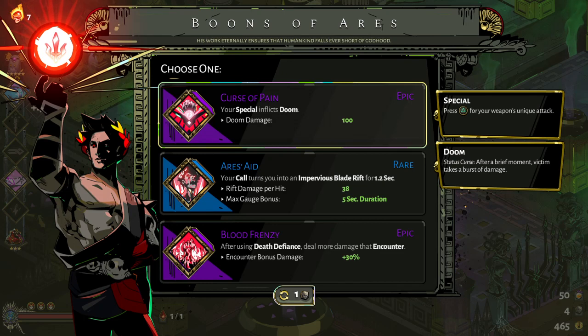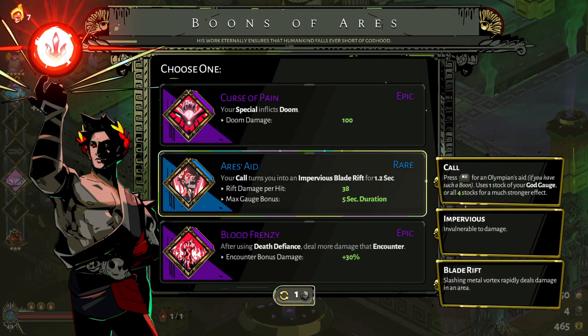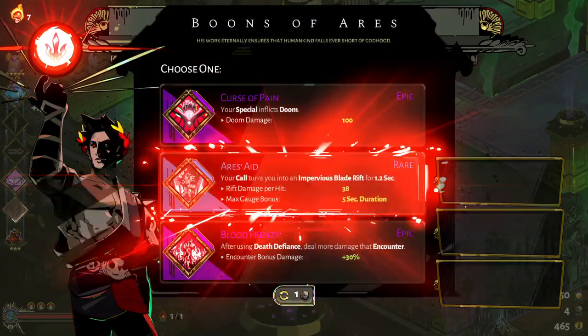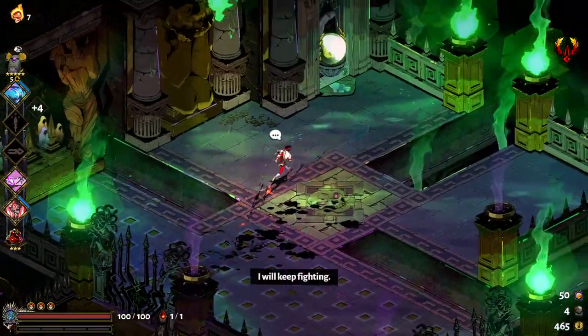Ares' shtick is he has this status called Doom - you inflict it on someone and then a second later they take a burst of damage. His other shtick is he's got these Blade Rifts. His Aid actually turns you into one for a few seconds and makes you impervious, so it's actually a pretty good one. I'll pick the Aid.